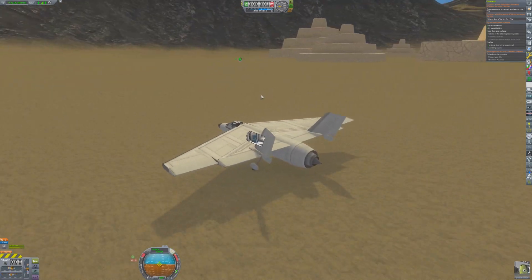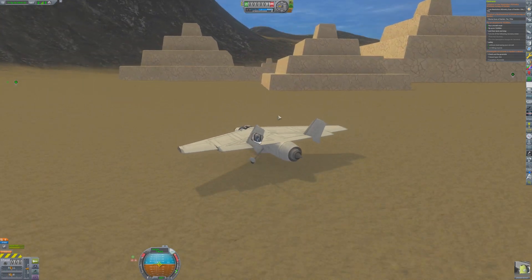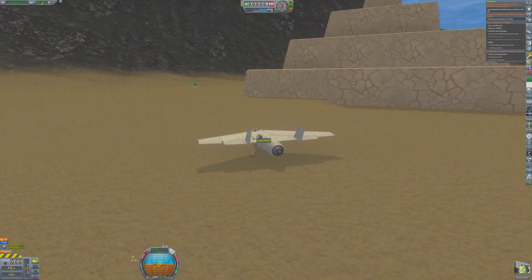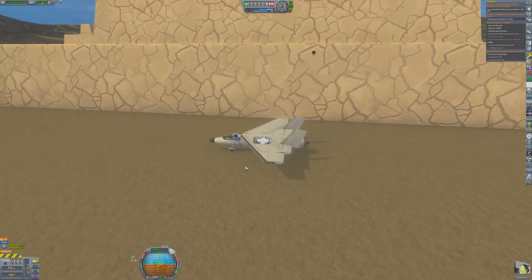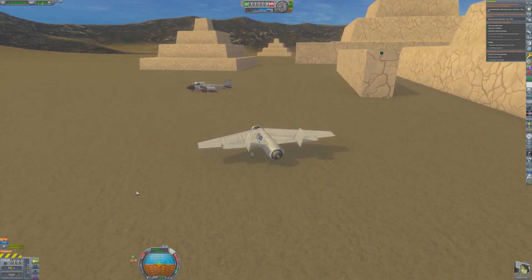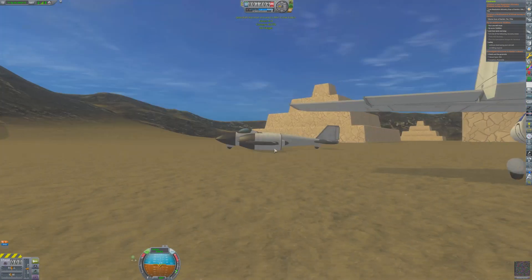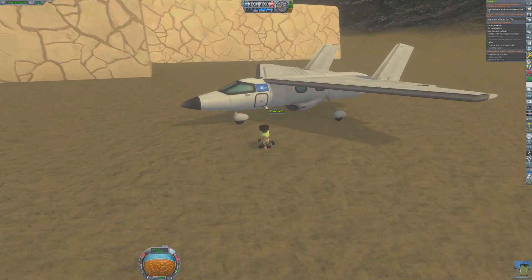Now he's going to take the plane and just drive over to Didi so he can pick him up. This will also give Jebediah a chance to check out these pyramid structures here in the desert. I wonder what ancient civilization of Kerbals constructed these and for what purpose? Was it an ancient landing site for aliens? Why don't you share your thoughts about the pyramids in the comments.